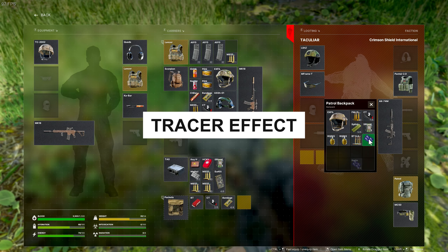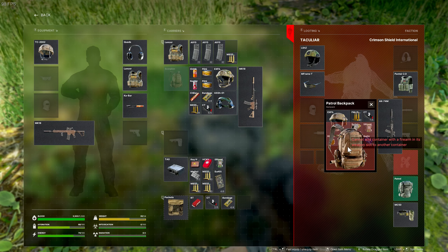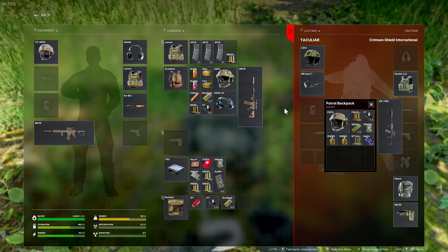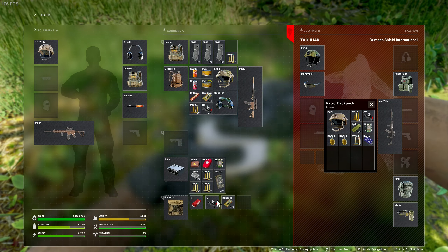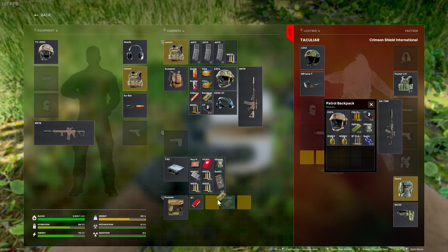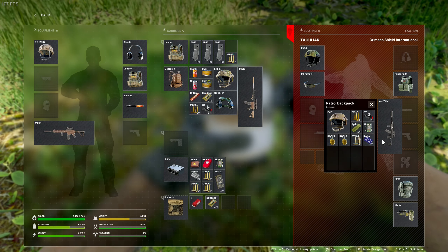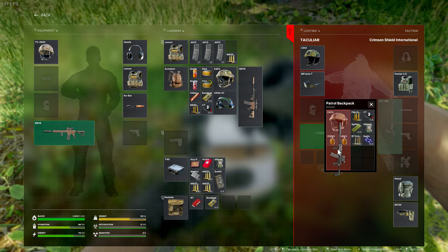They fixed the tracer effect not being visible. So the M856A1 round that has a tracer on it — the tracer effect actually works now. On a night patch release it's not smart to use, but I think you can make some really cool effects being in a firefight with those tracer rounds going everywhere. Super cool.